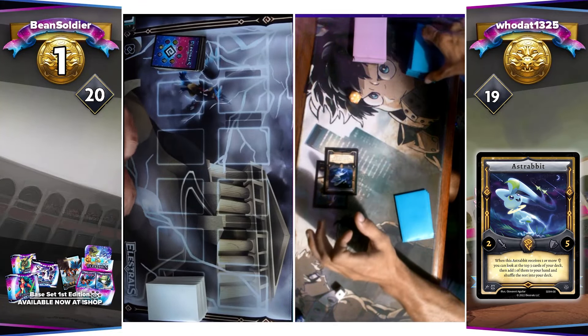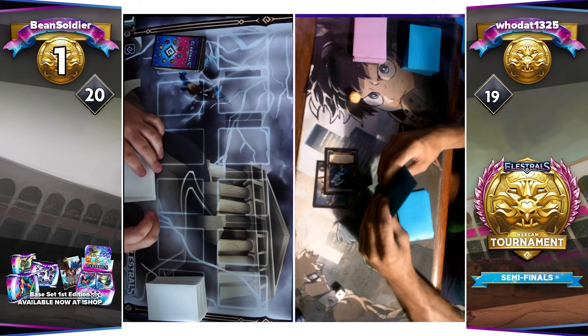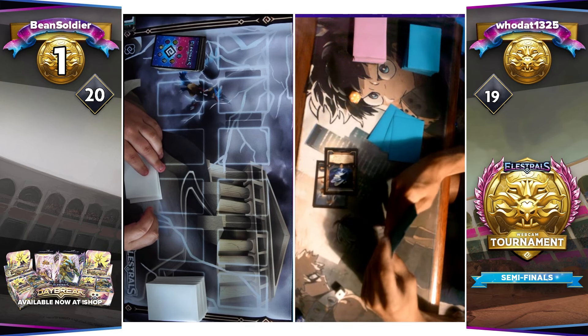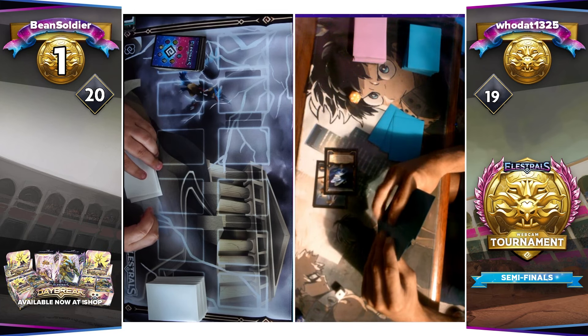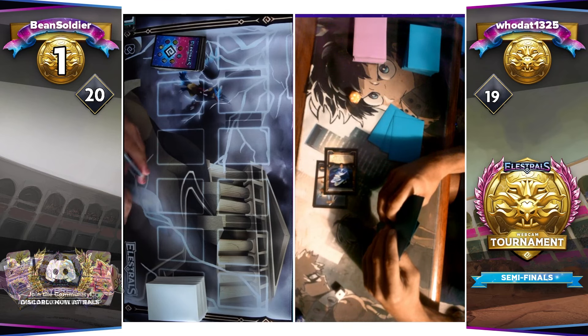Really good start for Houdat — you got to be feeling good about that going into Game 2. You really got to get some sort of an advantage, and what better card than the Rabbit, as he can now grab one of these three cards from the top of his deck and decide which one is going to be most optimal. Obviously going to take a peek at his hand to see if any of those cards are going to be a better fit. Houdat's got to be feeling good about this start.